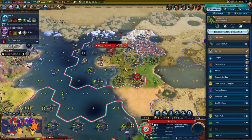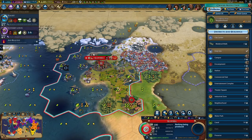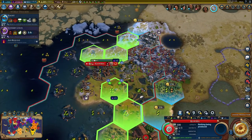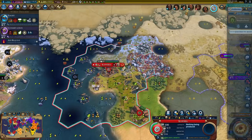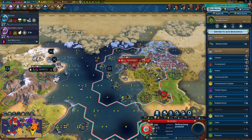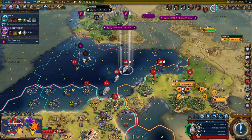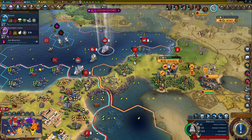We just finished that neighborhood. I wouldn't mind building the Great Zimbabwe somewhere, but I don't really have a good spot for it. How about a theater square? Because I could still use that. We could also grab an industrial zone and possibly a water park. That would remove the fishery, but that's alright — let's just grab one. My amenities are mostly at 0, and actually minus 1 in a few cities. It might drop to minus 1 once I take more cities.